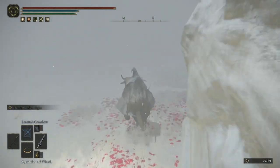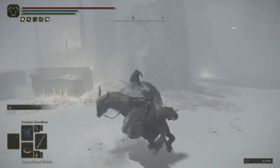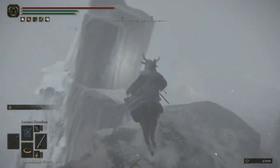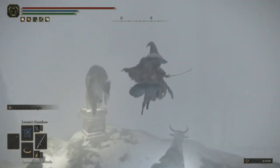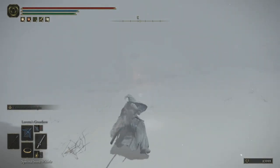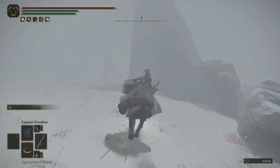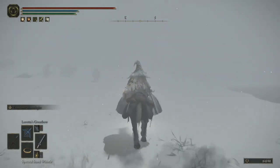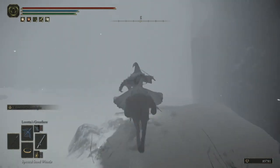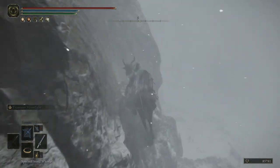I believe this is where the two Night Cavalry are. If we're playing at night, there's gonna be two Night Cavalry for me to kill. If I can find the grace, I'm gonna try to kill both of them. I can't see where I'm going or what I'm doing. I like how enemies deal no damage to each other, but they almost kill me in a single hit — that gives me several complaints and even more questions.